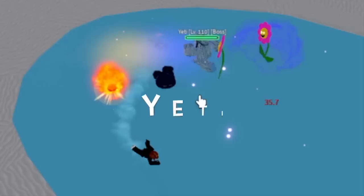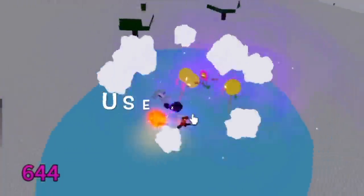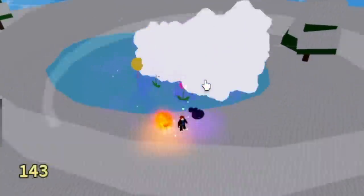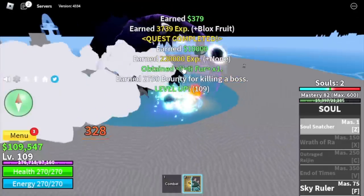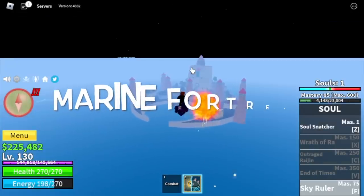At 105, your target's the Yeti. Here are some tips: summon souls, pray for the flower, use your Z skill for additional damage, and also dodge. In this boss, you will start doing server hop until level 130. From here, until the second sea, server hop.